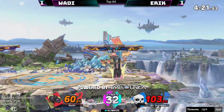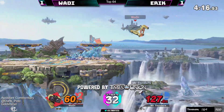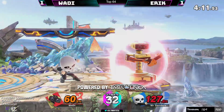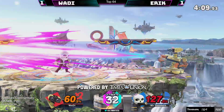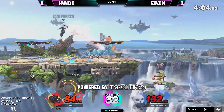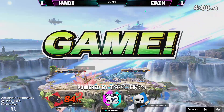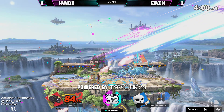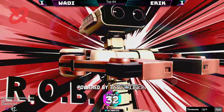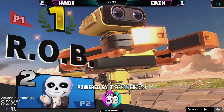The pressure doesn't stop — ledge trap situation there, that was a forward smash. Look at that frame deficit when you have to shield it — that doesn't feel good. 84% on him. He's gonna have to go up stage. He literally just took a second and said 'I'm gonna down air, I'm gonna back air this man at the center of the stage.' Wadi, you are insane. 2-1 here — what a crazy good game for both players.